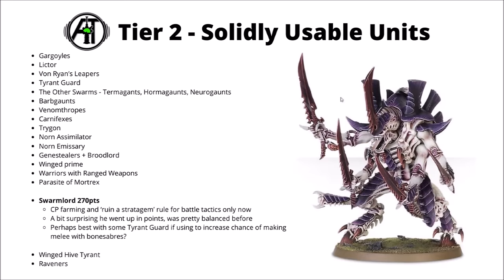Next up, for 270 points, we have the Swarmlord. He still does his gained CP trick each turn, and has his Ruinous Stratagem, even though it's only applicable to battle tactics now. At the very least, I guess he could still mess with the enemy command point re-roll, which could be very annoying for them. I did think it was a bit surprising that he went up in points, given that his battle tactic thing got nerfed a bit. In general, he was considered pretty balanced before. Overall, still playable I think, given the command points that he gets, plus having a fairly potent melee stat line. If you did want to build around him, I'd be tempted by some Tyrant Guards to keep him alive and generating those CP a bit longer. The stratagem manipulation thing still could be pretty devastating against some armies, though the targets are a bit more limited now.